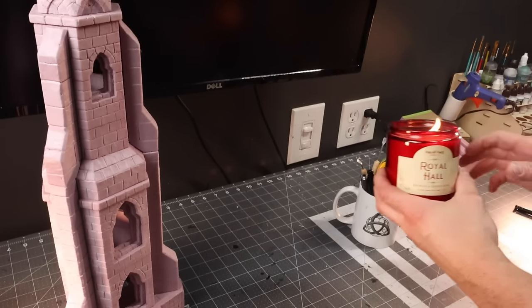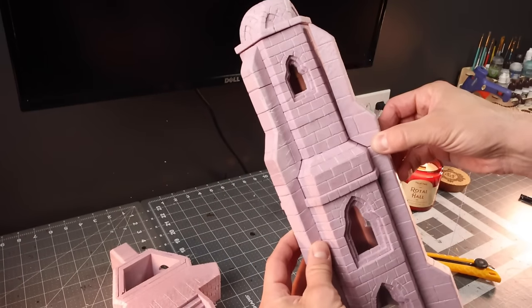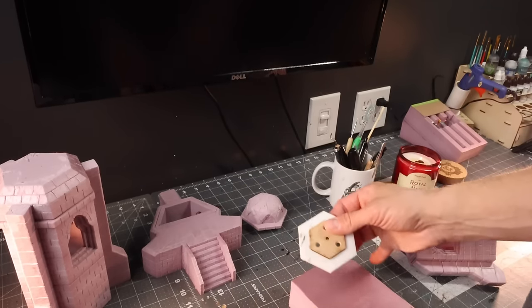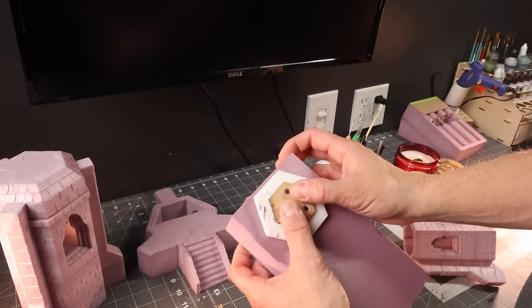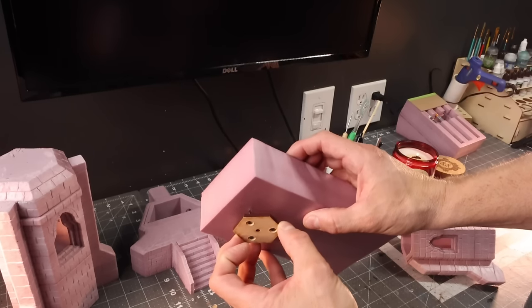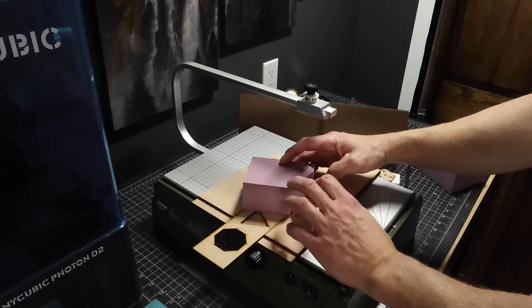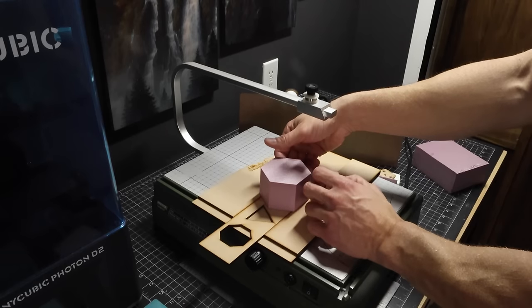We're going to kick this video off with the Royal Hall Candle by Firelight Fables Candle Company — perfect candle for this craft. Now we're going to deconstruct this really cool tower inspired by Minas Tirith that Gerard Boom made. Gerard has this jig that allows you to make all these really cool shapes. By doing a little white stencil out of dollar store foam core and placing it on the pink foam, we can make sure we're within the parameters of the jig so all our cuts give us a nice, perfect result.